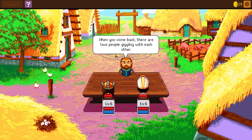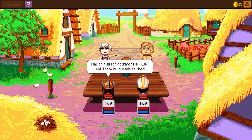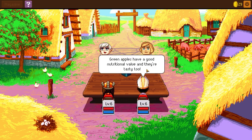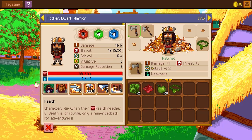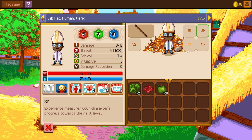When you two come back, there are two people giggling with each other. You'll never believe this — I met a reptile and it gave me a red apple. Was this all for nothing? Well, we'll eat them by ourselves then. Fruit salad — green apples have good nutritional value, I bet they're tasty too. Boring. Loincloth party — we got another loincloth for the dwarf. Can I just shove more loincloths on? Yes. This doesn't make any sense, but we've done it, so whatever.